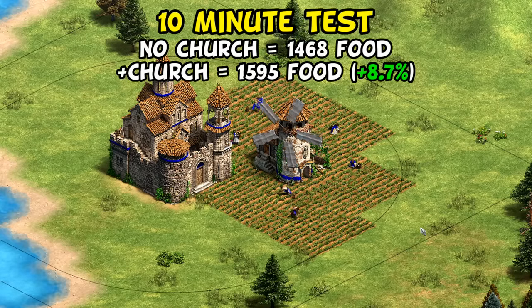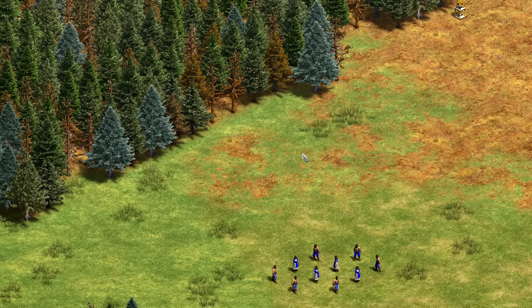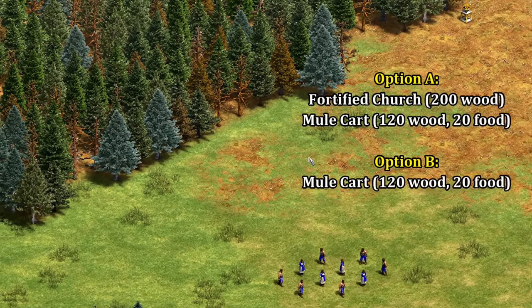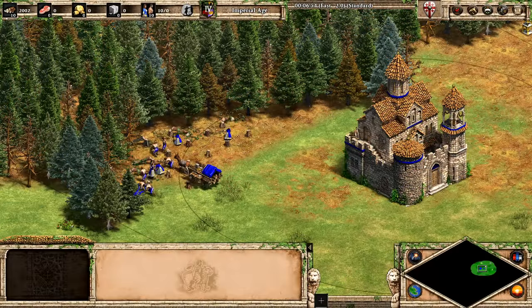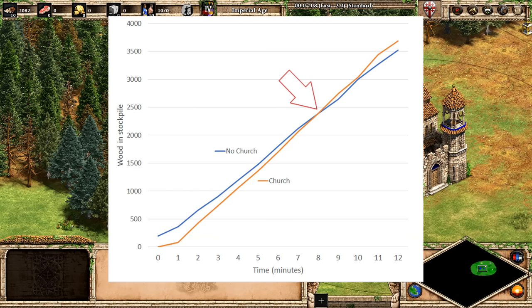Of course you do have to pay 200 wood for it and recoup that cost before you're really off to the races. That got me wondering how useful they are on wood lines. With a group of 10 Georgian lumberjacks, one option is to build a fortified church for 200 wood and then a mule cart getting the 10 percent boost, or we could skip the church and save 200 wood. Trying it out both ways and tracking wood collected each minute, it seems for 10 villagers it's about an eight-minute payback before the fortified church starts to pull ahead.